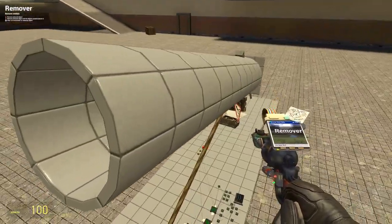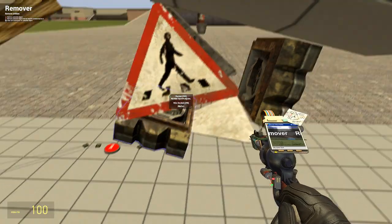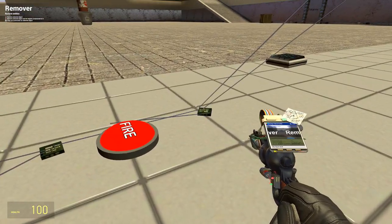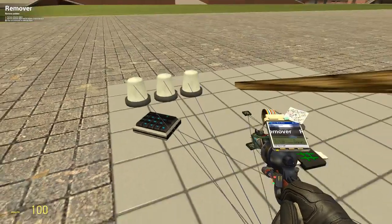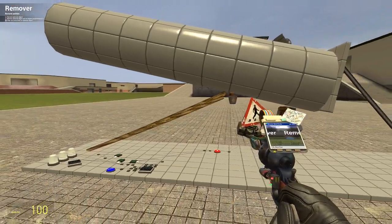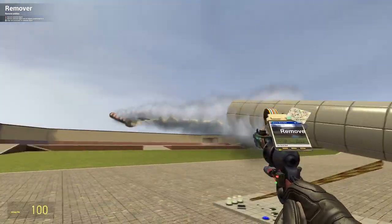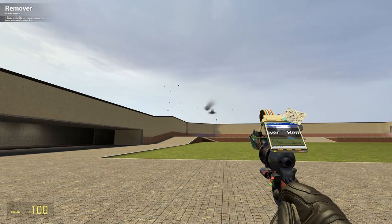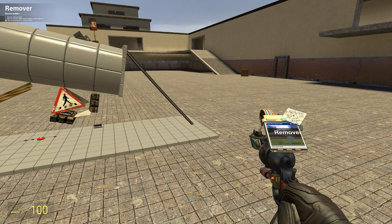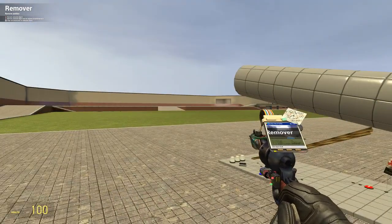So when it spawns in, the plug plugs into one of these two depending on what the physics engine is feeling like today. And then it receives the launch command through this gate here. All of this logic aside, what it does when you press the fire button is it rotates back like so, pastes in a missile, waits a moment — sometimes the plug gets caught on there, not sure why — then rotates back, loads a missile, rotates back forwards, and issues the fire command.